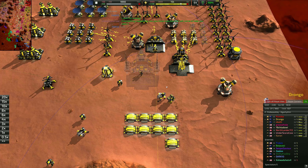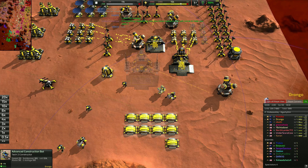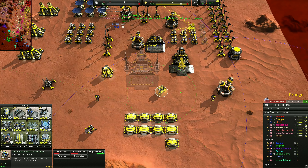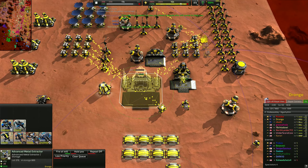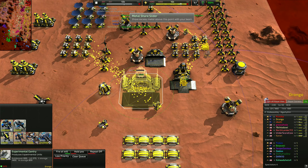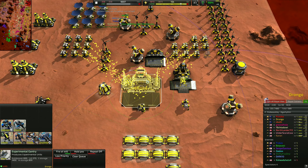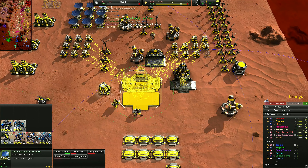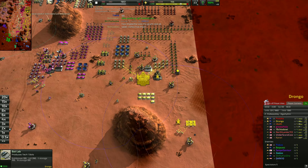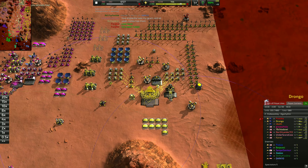We're sitting at about 382 metal and it looks like the enemy has called GG. It's still going to take a little bit of time, but realistically I think we've covered pretty much most of the basics of the frontline. There's still a huge amount of things we haven't talked about — we haven't talked about Junos, basic static defense at the tier 1.5 level, Gauntlets which are your longer range plasma artillery, or T2 static defense.